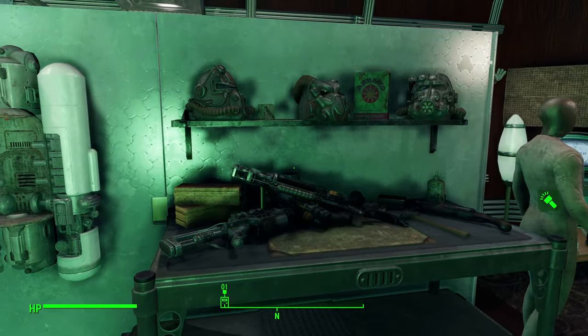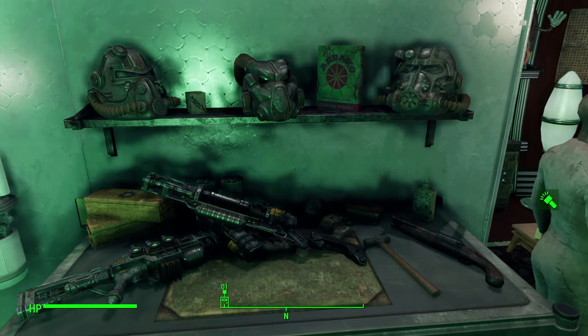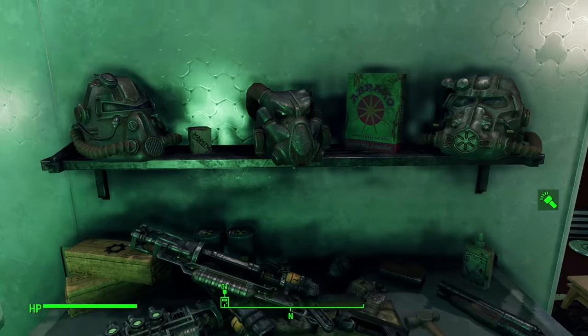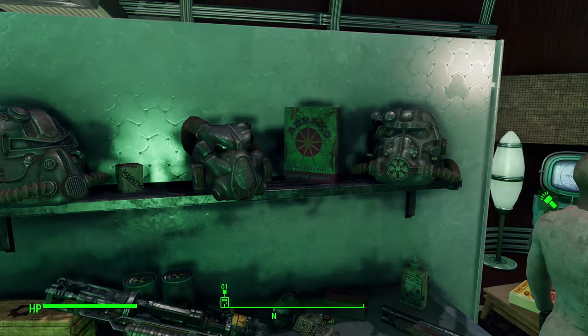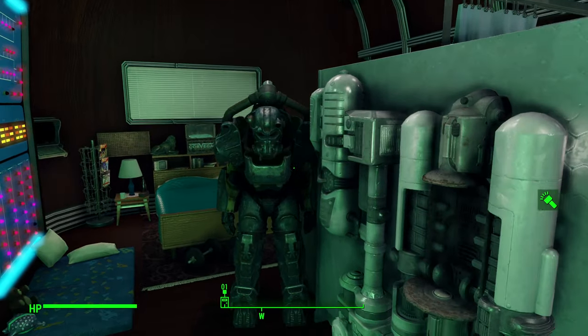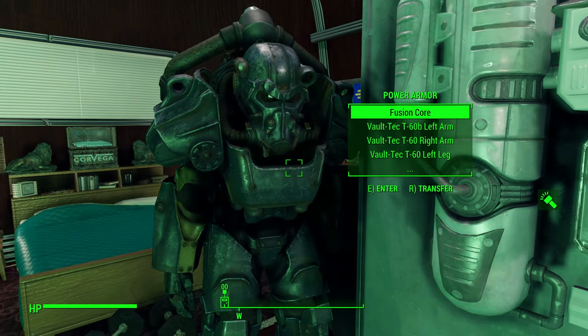Did you see this? This is the workbench here for crafting weapons and upgrading them. And a Braxo to clean — it's kind of like steel wool, I believe, and you can use that to polish your armors. Which is what I use to polish my T60.